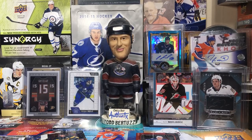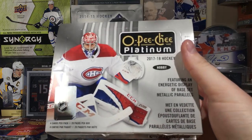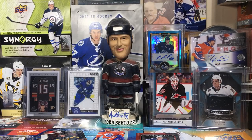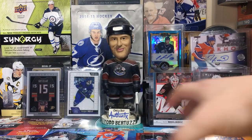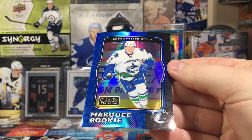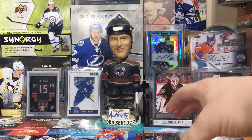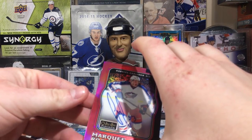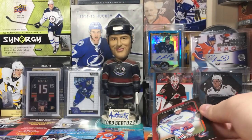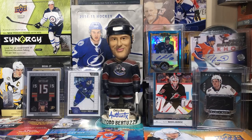So yeah guys, there's a hobby box of 1718 OPC Platinum. Pretty sweet product — I always like Platinum. I do have a blaster, so stay tuned for that whenever I feel like opening that — that'll be the next couple of days. But definitely the hit of the box was probably Brock Boeser to 149, and Gabriel Carlson — it's a nice looking card, not even gonna lie. But yeah guys, stay tuned for more breaks to come, subscribe if you haven't already, thanks for watching, and I'll see you guys later.